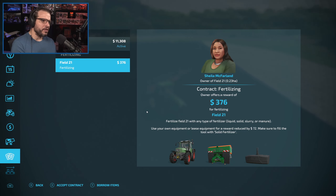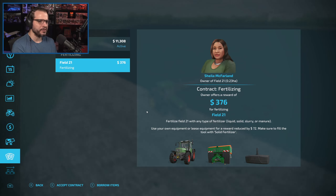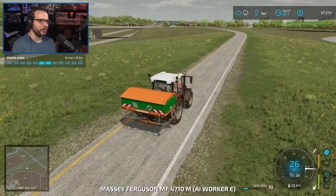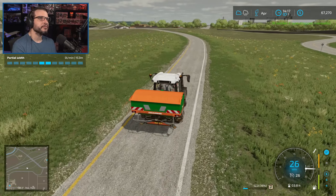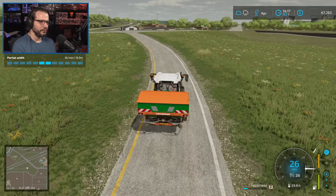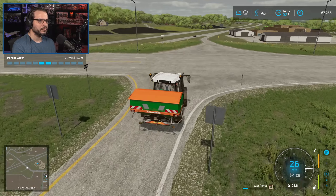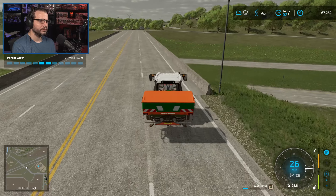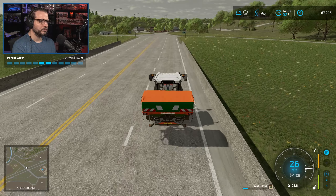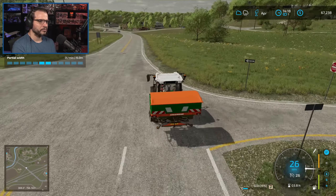We're almost above 70K — we will be when we ever finish this plowing contract. Just a couple more passes, such small little things here. I don't think I'm going to take that one — it's just too small to really make it worth our while. Actually, you know what, I'm gonna take this one because if we use our worker we are actually kind of already nearby.